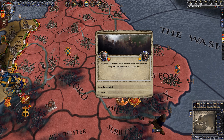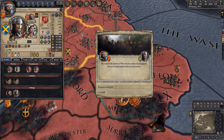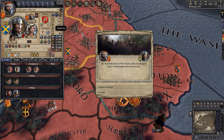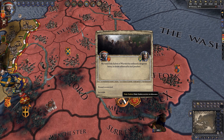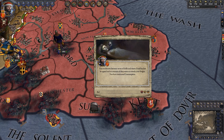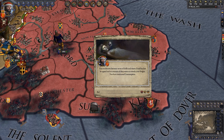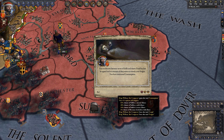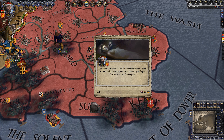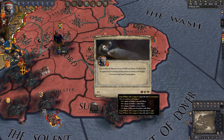One of our vassals, the powerful Duke of Warwick, has converted to the Cathar heresy. Let's send him an ultimatum and demand his reconversion. William the Conqueror has also caught tuberculosis. This is why you don't open the gate to the commoners — a lesson learned the hard way.